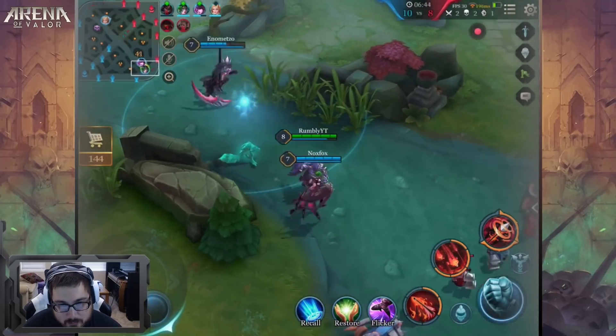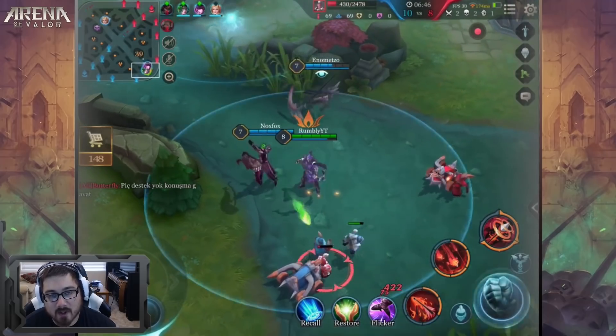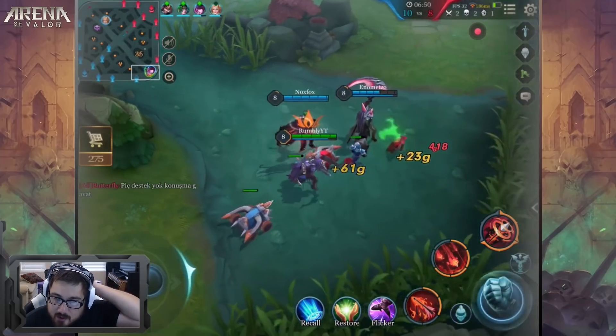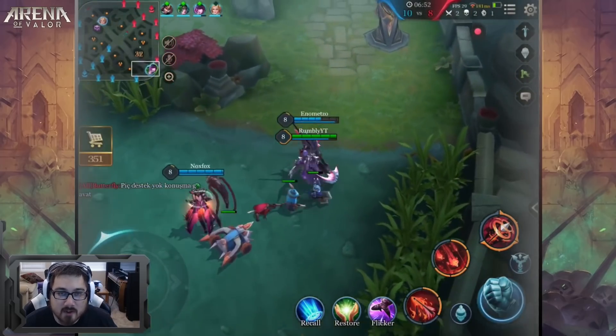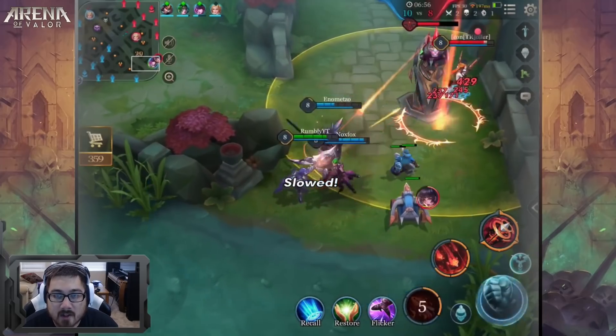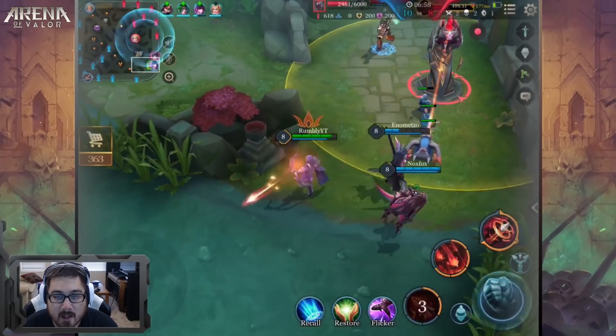As far as rotations, I tend to push lane as hard as I can when the enemy is at the tower. If I can do damage I'll do it, otherwise I'll fall back, get the seagull, get some vision through that, and then rotate.